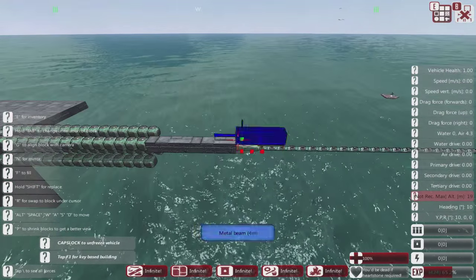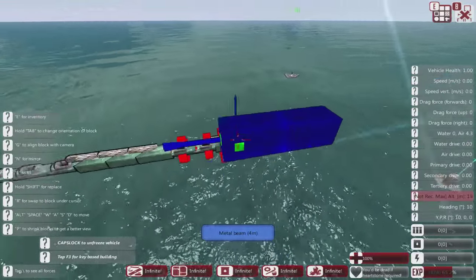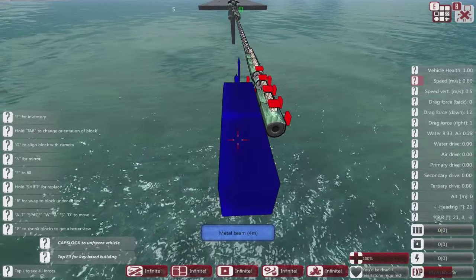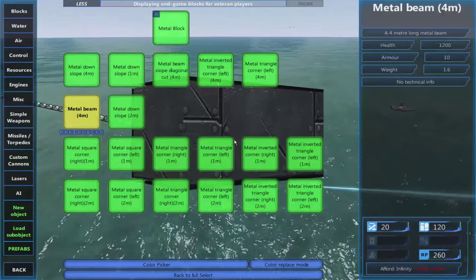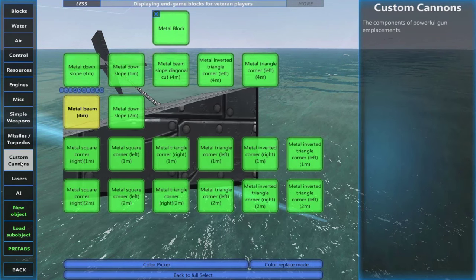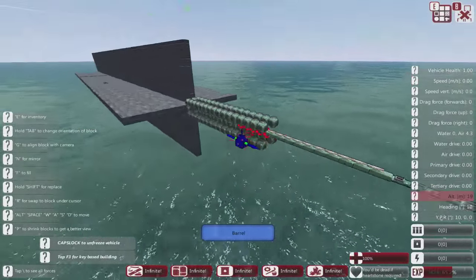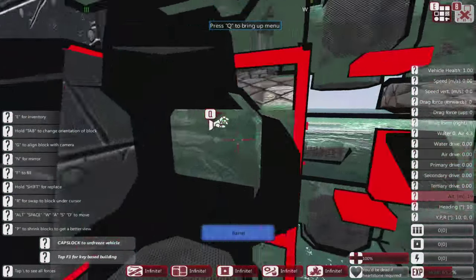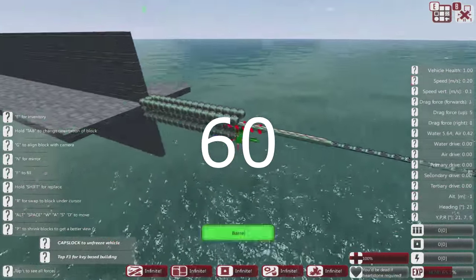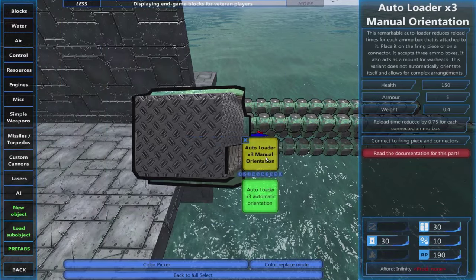This bit here effectively becomes the front of our gun. We'll just put a normal barrel on the end to finish it off — let's make sure that hasn't caused any problems. No, that makes it a nice 50-barrel gun. Next we'll need some reloaders obviously, but I'm not aiming for hyper-fast firing — that's not the intention of this particular build.